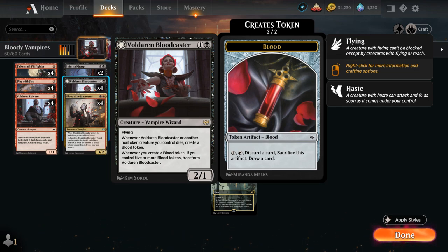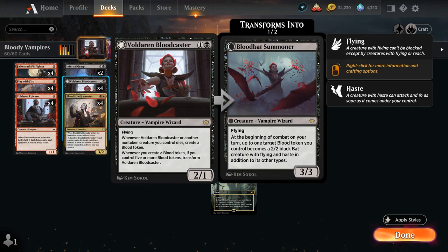And whenever we create a Blood token, if we control 5 or more Blood tokens, we transform Bloodcaster into Bloodbat Summoner, a 3/3 flyer, saying at the beginning of combat on our turn, up to one target Blood token we control becomes a 2/2 black bat creature with flying and haste in addition to its other types.